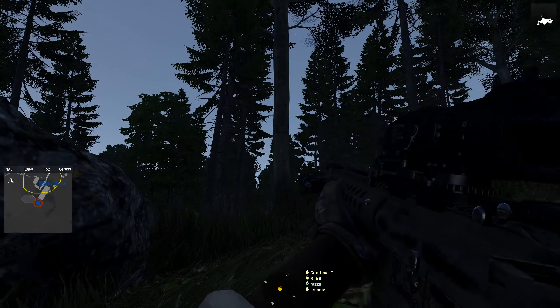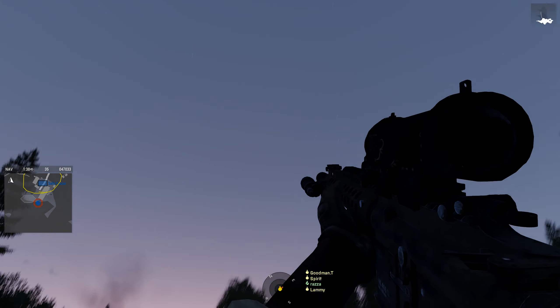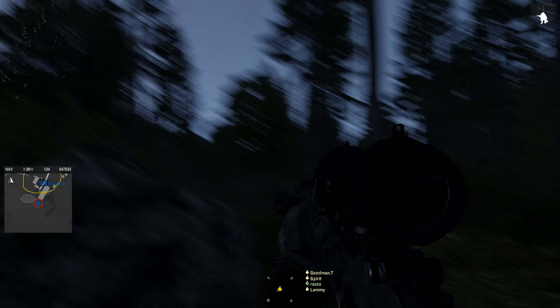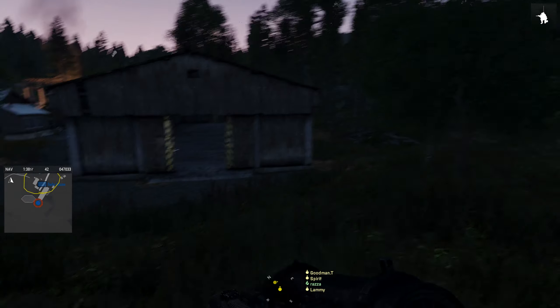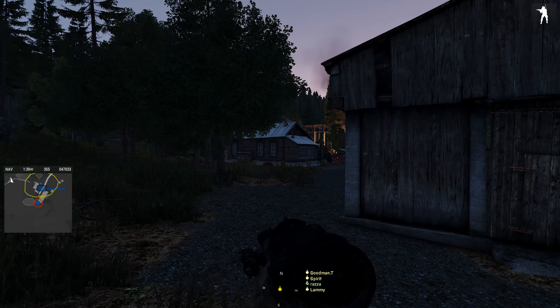Whoa, whoa — fucking hell. They've got a jet. They've got a big swing. We gotta get the frog foot. Spirit, are you up? It's one of ours. One of ours. Alright. Jesus Christ. That's fucking terrifying. Holy shit.